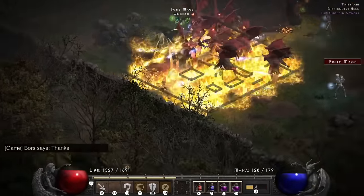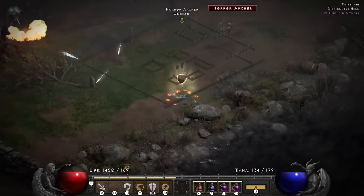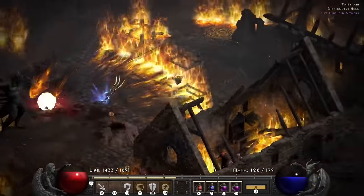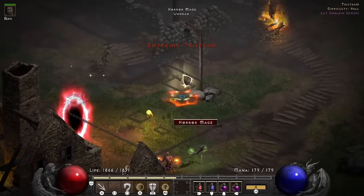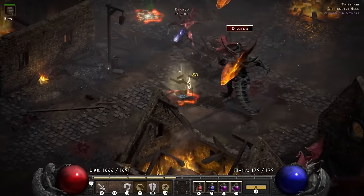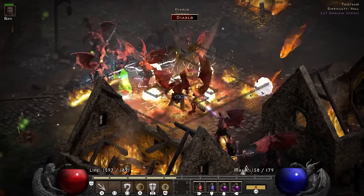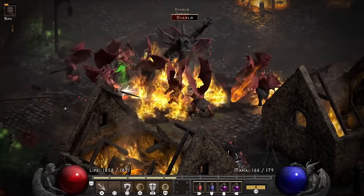My mercenary is buying me some time, so without him I probably would be dead there — but I manage to make it out, so I get lucky. I try to look for an angle to attack Diablo. I decide to go get my mercenary again to make sure he can distract some things. I don't expect him to survive, but even a few seconds of distraction can be very valuable. With that, I execute my final plan of just running in and hoping for the best.